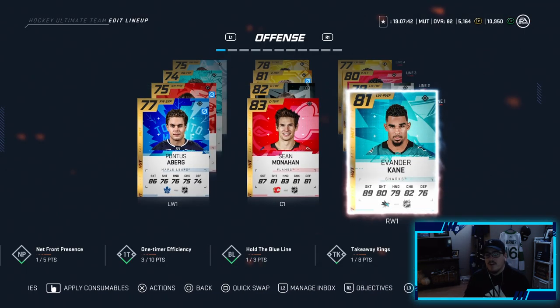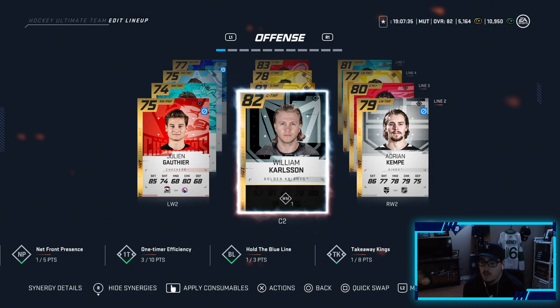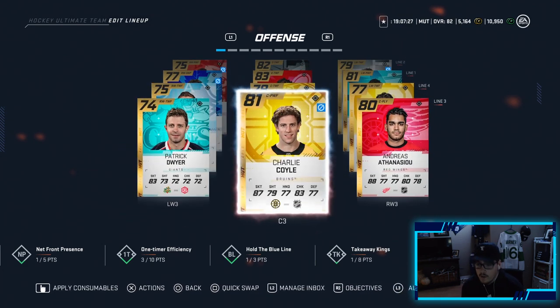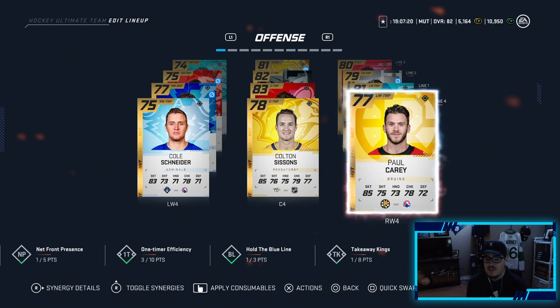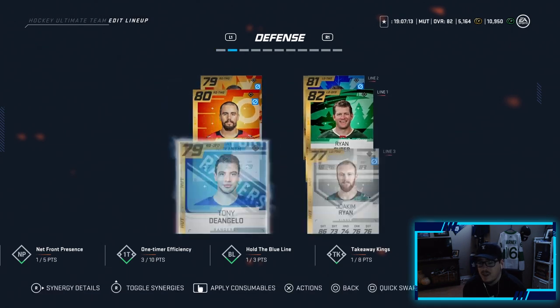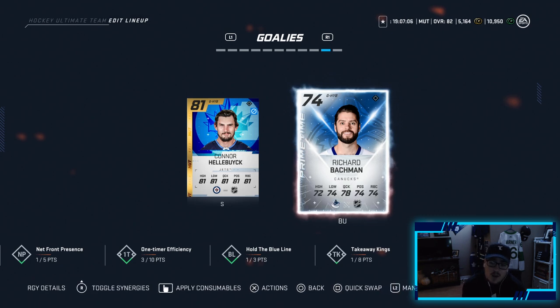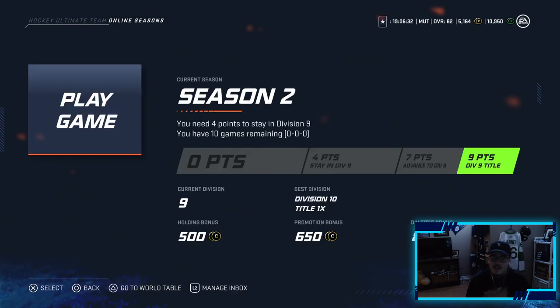We made our changes to the team. Evander Kane is playing first line alongside Monaghan and Pointus. Aberg on the second line — we put William Carlson in alongside Adrian Kempe and Gauthier. On the third line we put Coil down and Anthony up, and Carrey down to the fourth line, getting rid of David Kempe. Paul Carrey does look like a better card than David Kempe. No upgrades on defense this episode. In net we put that primetime card in — sick-looking card. Now it's time to head into the first game, our first ever game in Division 9.